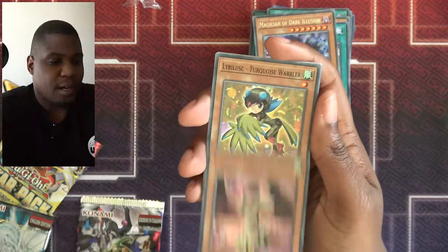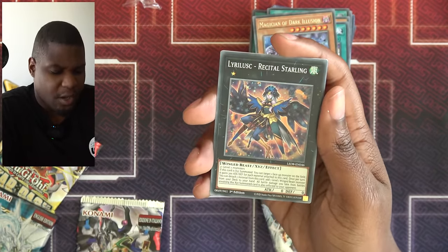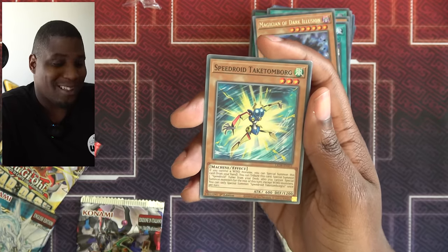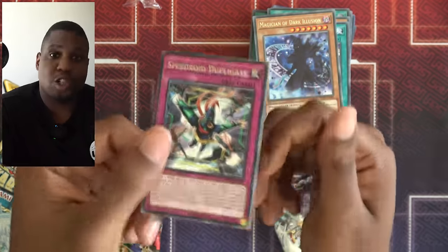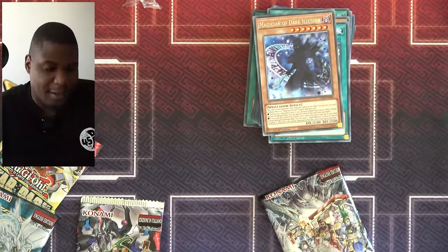We have Lirilus Cobalt Sparrow, Lirilus Turquoise Warbler, Lirilus Recital Starling. Speed Roid Takatenborg — I thought it was going to be all Lirilus. Speed Roid Duplicate — this is actually a Trap Monster, so there might be something here. I've got to look into that.